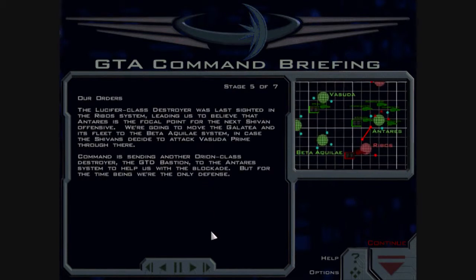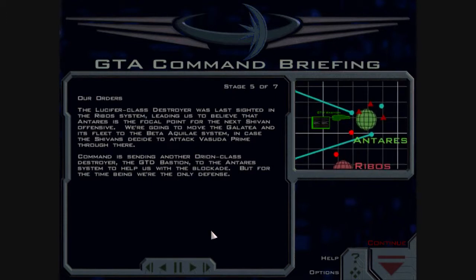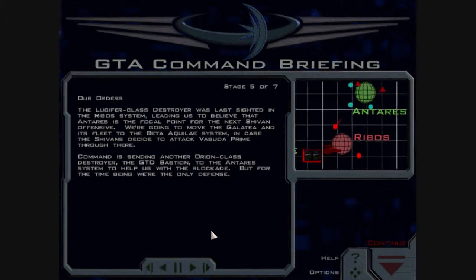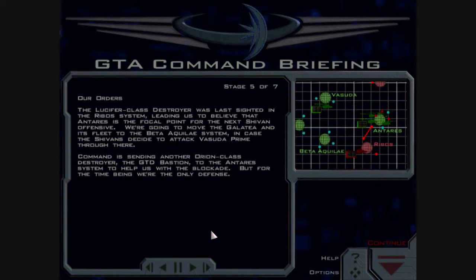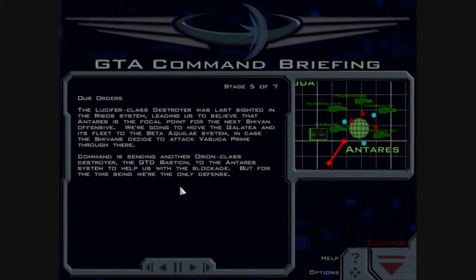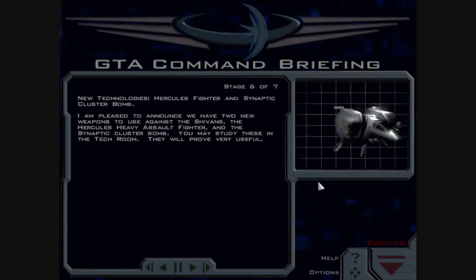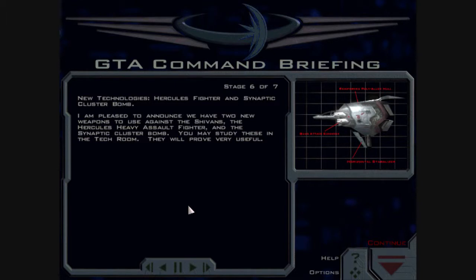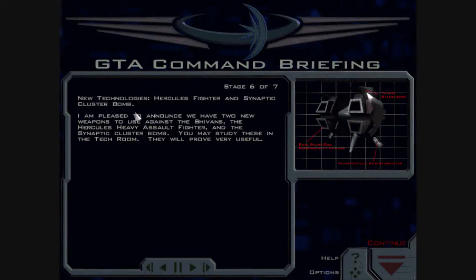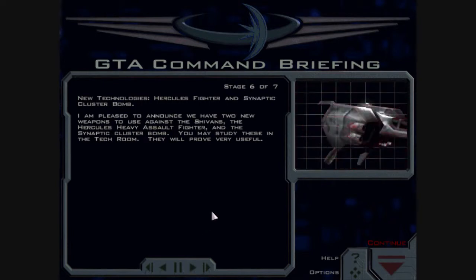The Lucifer-class destroyer was last sighted in the Ribos system, leading us to believe that Antares is the focal point for the next Shivan offensive. We're going to move the Galatea and its fleet to the Beta Aquilae system, in case the Shivans decide to attack Vasuda Prime through there. Command is sending another Orion-class destroyer, the GTD Bastion, to the Antares system to help with the blockade. I am pleased to announce we have two new weapons: the Hercules Heavy Assault Fighter and the Synaptic Cluster Bomb. You may study these in the tech room — they will prove very useful.